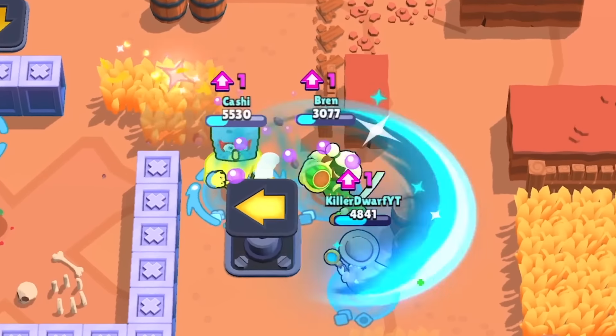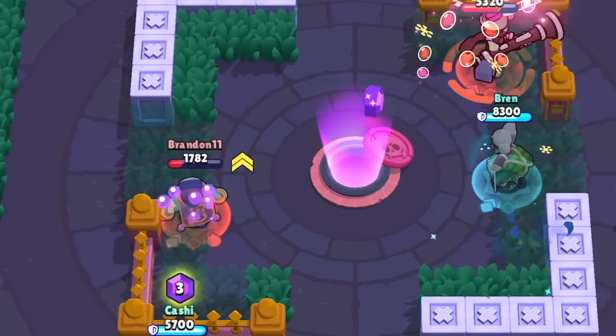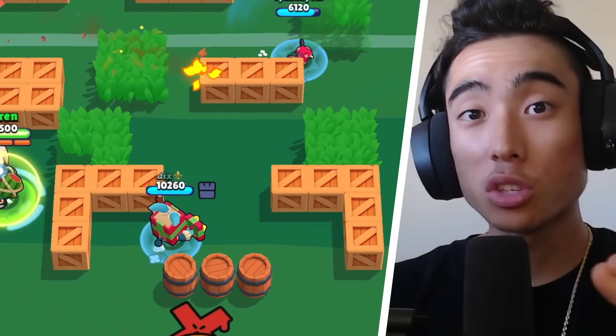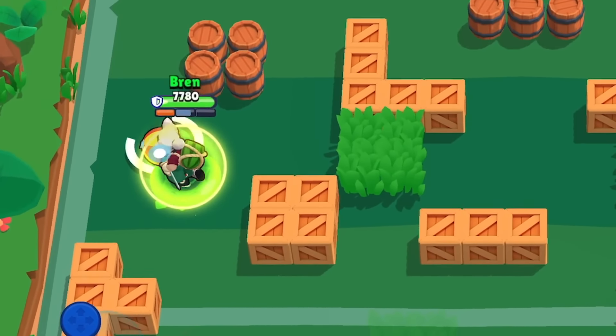You can use the dash to dodge an incoming projectile that could save you a lot of health. You can even use the dash attack to get closer to the enemies. Dashing closer to the enemies and then using your swipe attack can be a great combination. The dash attack is also great in Brawl Ball — you can kick the ball forward and then use your dashing main attack to catch up to the ball.